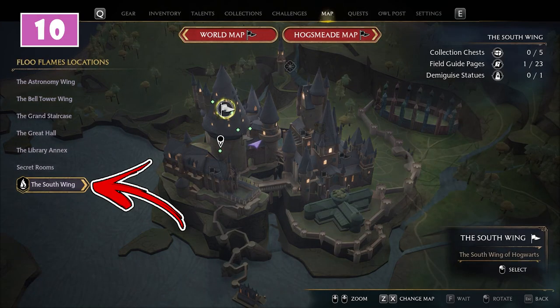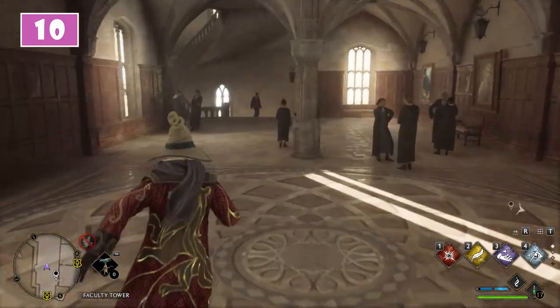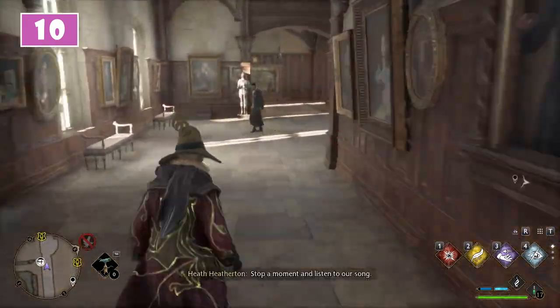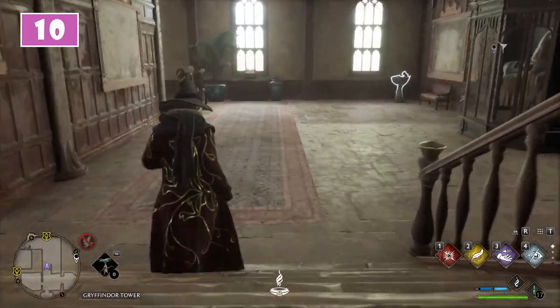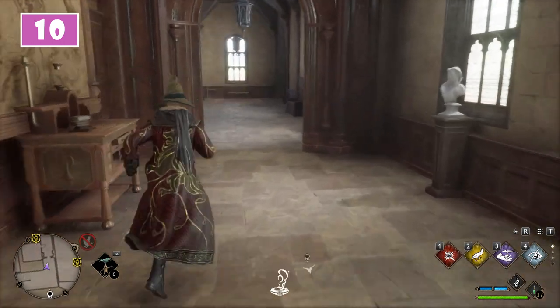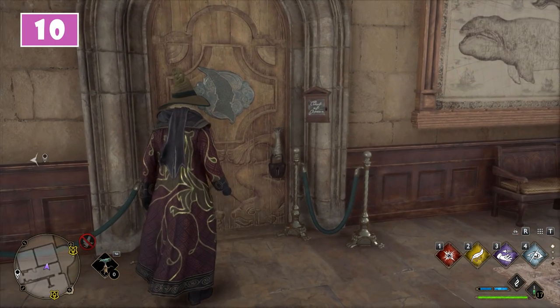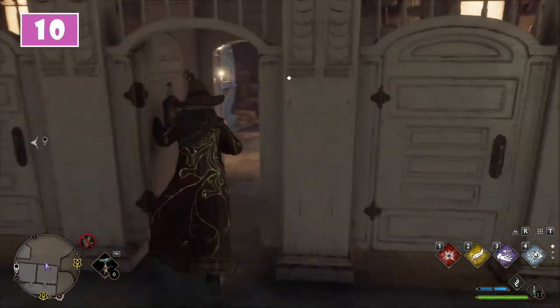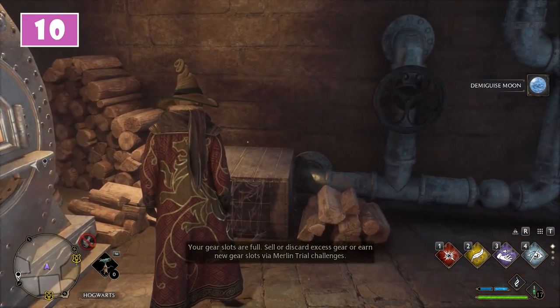In the Suit Wing you can find one Demiguise statue. To find it, start using the Faculty Tower Floo Flame. From here reach the end of the corridor, then use the spiral staircase going down. At the end of it, proceed further to reach the end of the corridor, then go downstairs to the right. Use the corridor to the left and reach the second yellow door. It will be closed by a level 1 lock you have to remove. Here, behind the sinks, enter inside the central toilet. This will allow you to enter a secret room, and in its center you will be able to collect the Demiguise.